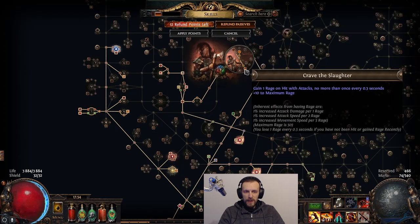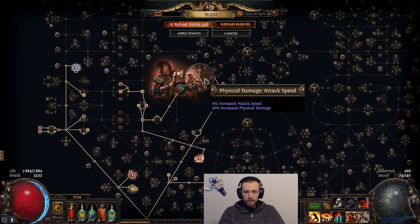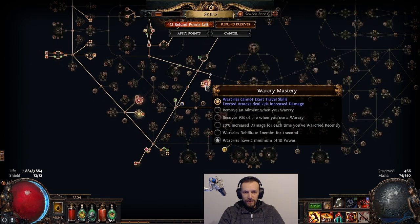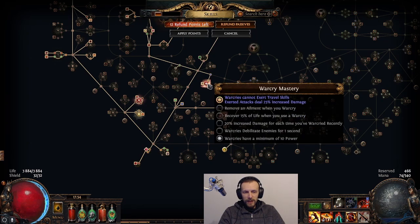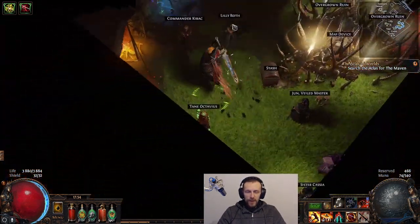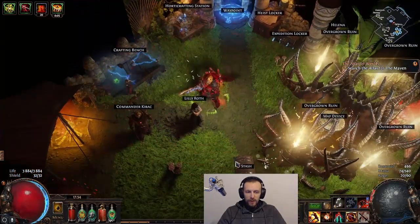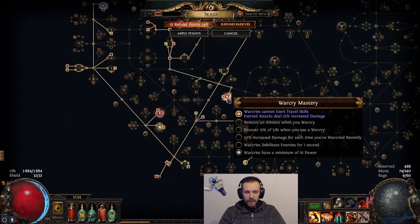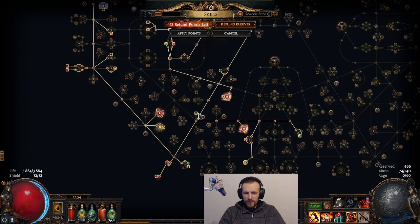I'm playing Berserker and I'm taking the Grave to Slaughter node, getting the minimum Warcry power. Initially I did not plan on taking this, but Warcries cannot exert travel skills — so if you want to Leap Slam and don't want to lose exerted attacks, you kind of have to get the Master node for Warcries to not consume travel skills. Previously it was a single point but now it's a Master node, so I have to waste basically 5 points just for that.